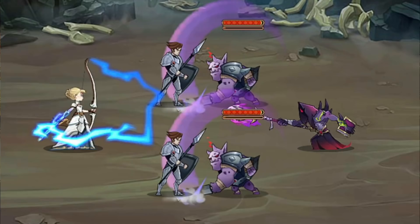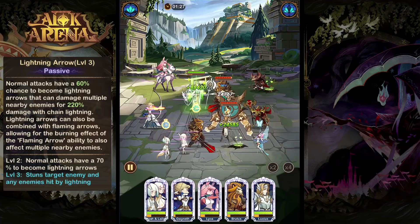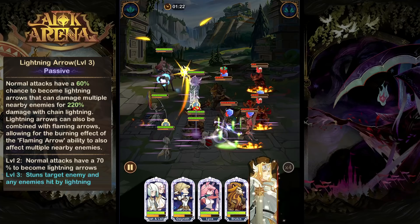Next up, we have Lightning Arrow, which is another passive that gives her arrows a chance to become Lightning Arrows, dealing damage to the target that will also spread vertically to nearby enemies. On top of this, you can combine the arrows to get Flaming and Lightning Arrows so that you can spread the flame. And with skill ups, the Lightning Arrows do actually stun the enemies when they hit them.